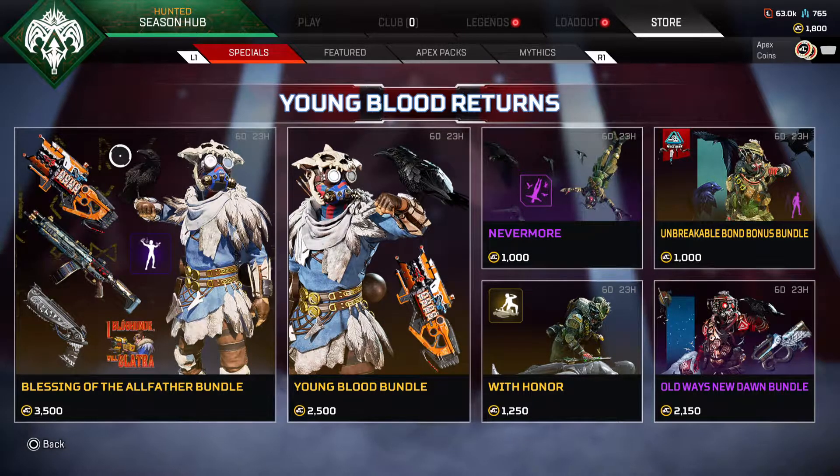What's good everybody, Blackview here. Before we go to the dojo, we have a quick Apex Legends video update about what's in the store today — it's for Bloodhound. We have the Lord Gimme Sight bundle.